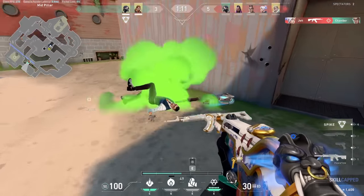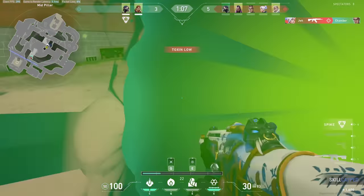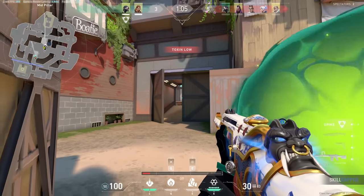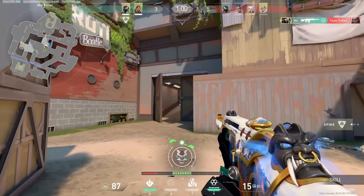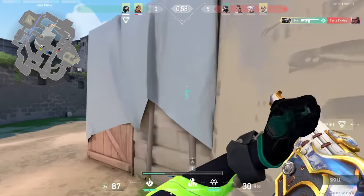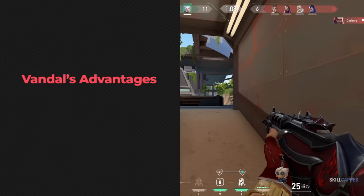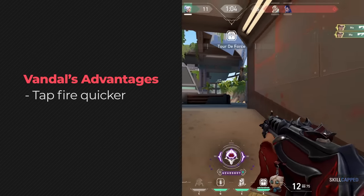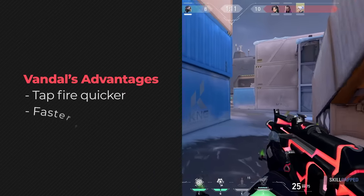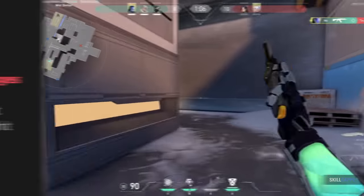A lot of people love to switch back and forth between both the Phantom and the Vandal, almost as much as they love switching their crosshair. I honestly think it's all placebo effect, personal preference, or situation dependent. The advantage the Vandal has over the Phantom is that you can tap fire much quicker and more reliably. The recoil resets much faster, you can be more agile in your strafes, and overall be a much harder target to hit.